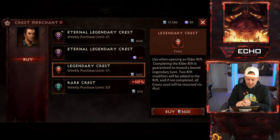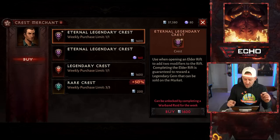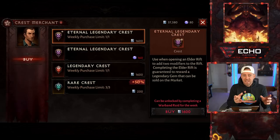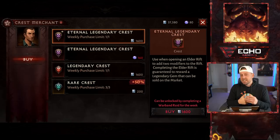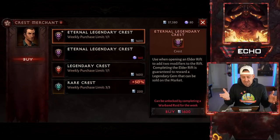This is the only thing that I will buy with Platinum. I will not buy a weekly Legendary Crest for 1,600 Platinum because a regular Legendary Crest I cannot sell — I can't sell it on the open market. But the Eternal, I can sell. If you could purchase this because you did your Warband Raid, you should purchase this every single time. It is worth the Platinum. It gives you a chance of unlocking a really good gem, which you can then sell for more Platinum if you want to.